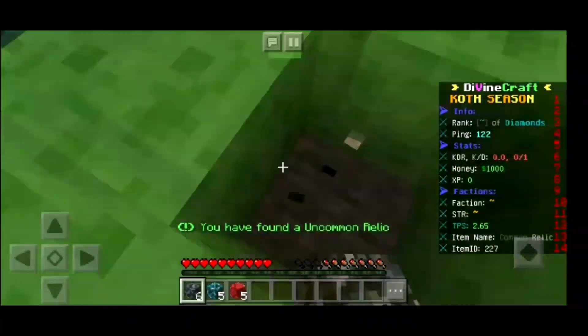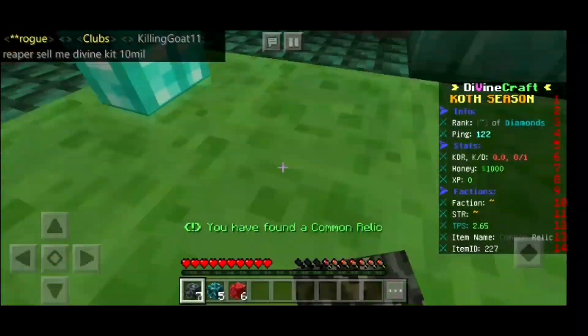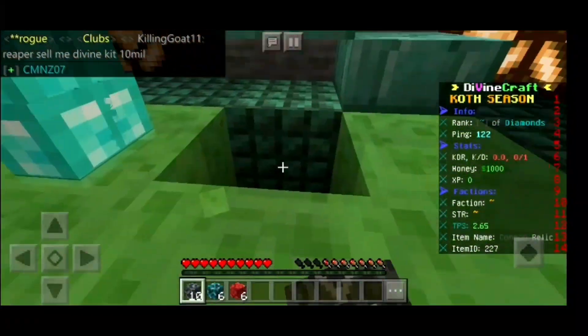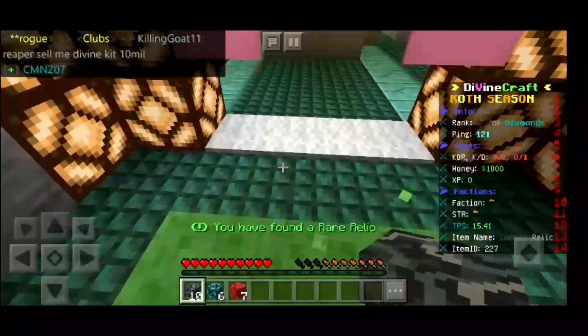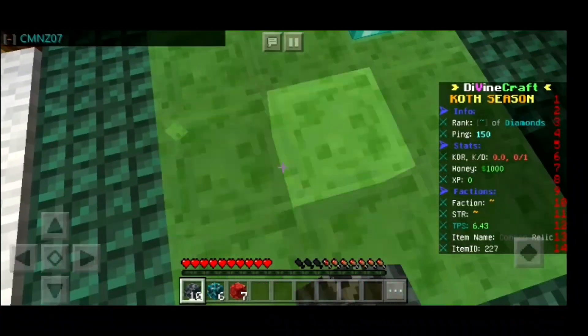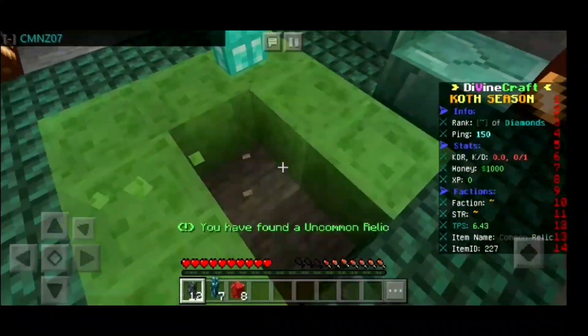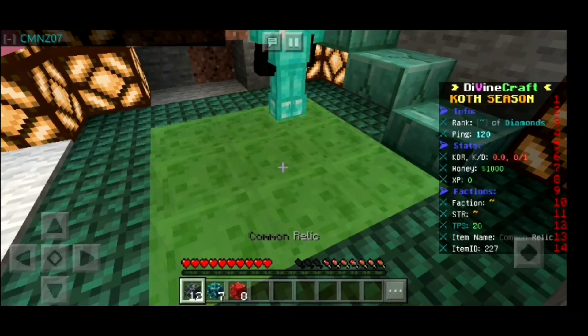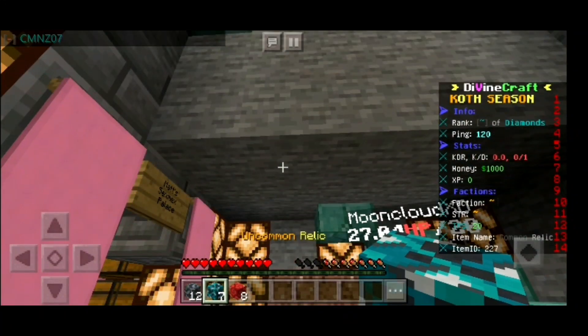You can do it for freaking hours, you can do it all day long. The server IP will be in the description — check it out. Or the IP is on the screen too if you saw it before. You can save it for hours. You got it from Common, Uncommon, and Rare.